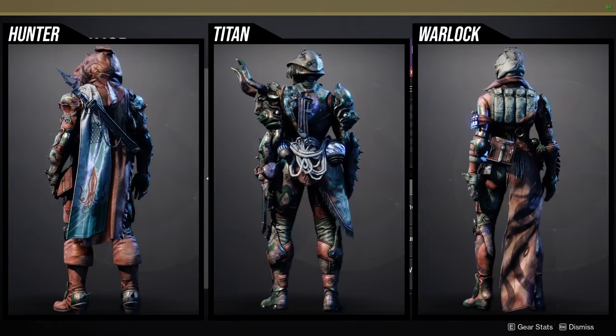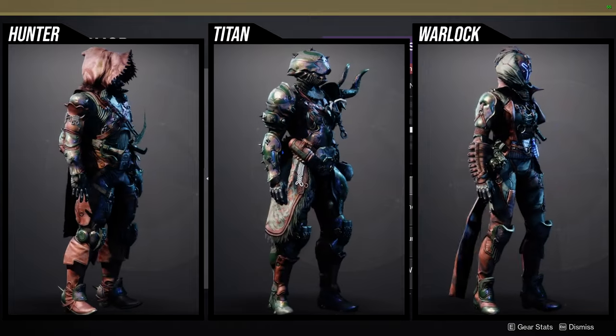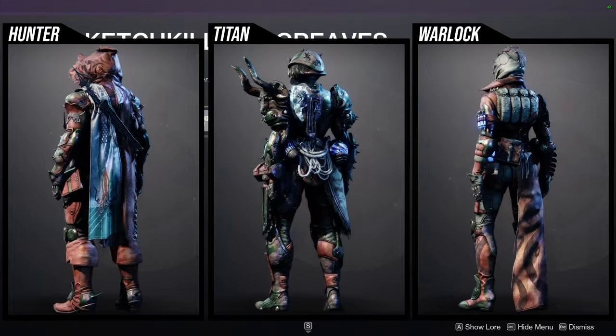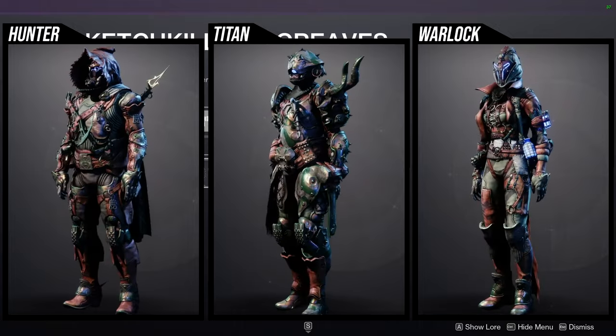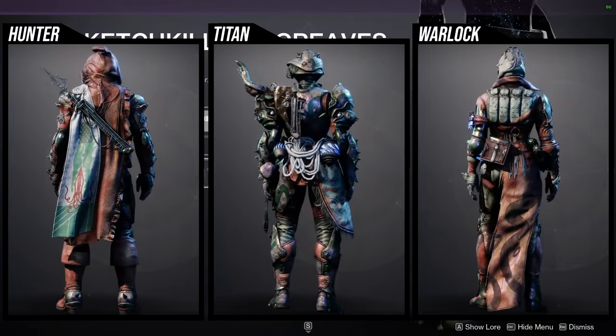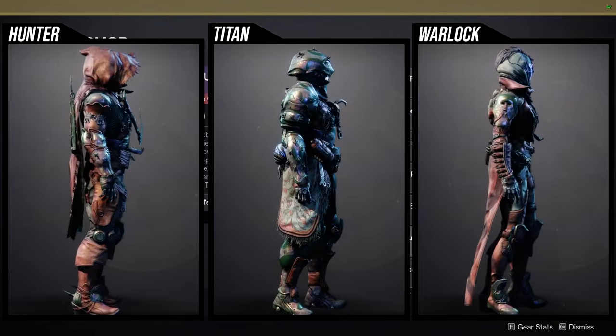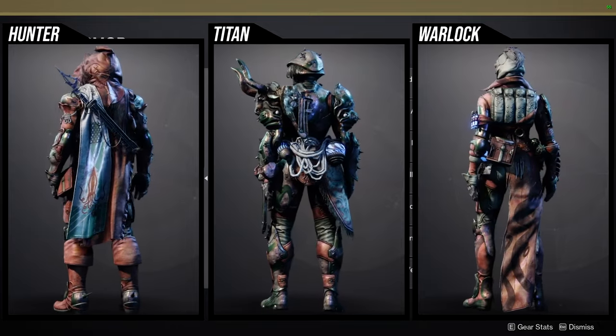For Titans, I like the arms a lot — the arms are super dope. The chest piece is pretty cool and does have a hook, but it looks pretty cool on Titans. For the boots — oh yeah, I made a Thor set with this set because of the hammer detail, so this is definitely pretty cool.